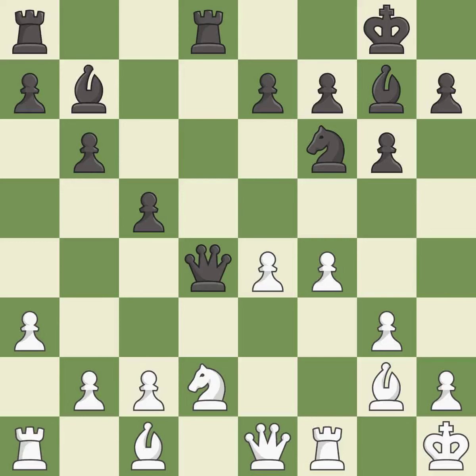This evades the check from the queen — it is best. This misses an opportunity to strike at the center with a pawn; it is an inaccuracy. This exposes an attack, threatening a bishop — it is good. After all captures, this is an equal trade. This is the only move that works — it is best.